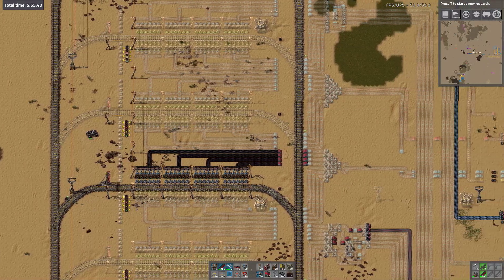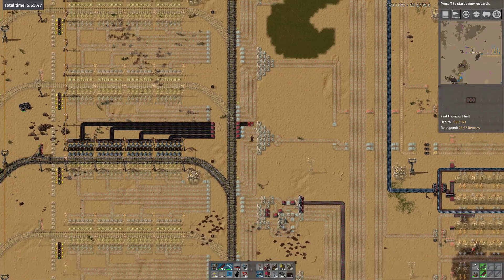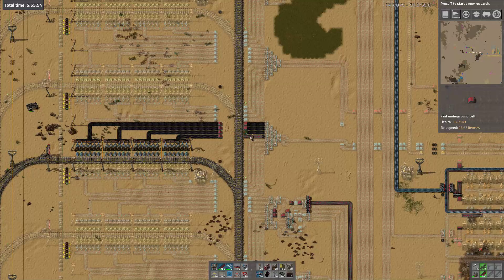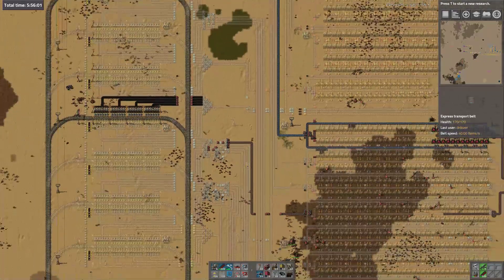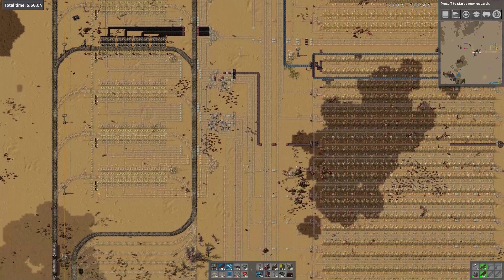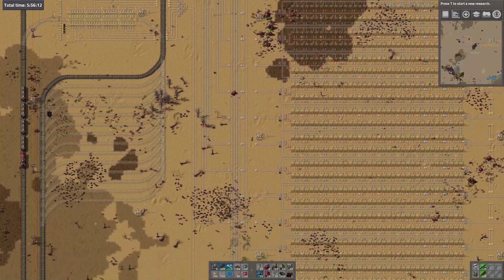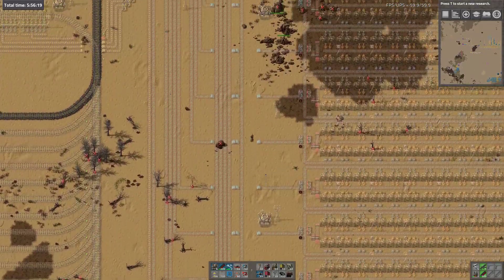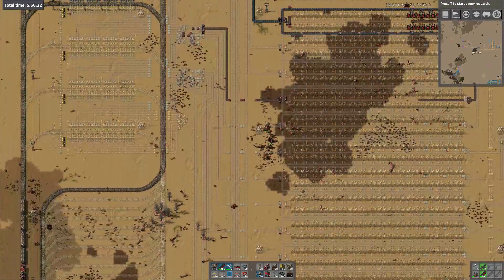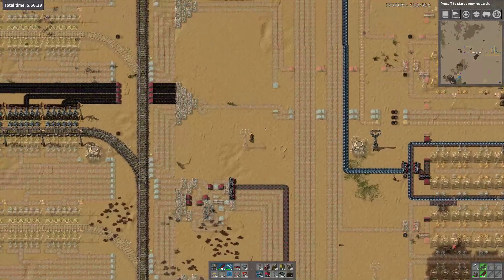Hello and welcome back. I've got some trains now bringing in coal, and the next job I really need to do is get smelting going, which means taking some coal into these smelters. I think the way to do it - I don't know how much this smelting row will end up using early - but this is the first thing I need to feed coal to, and then this is the belt onto the main bus for coal.